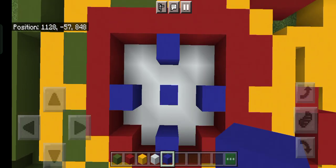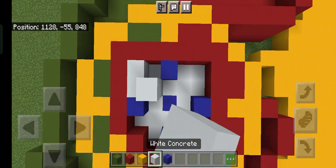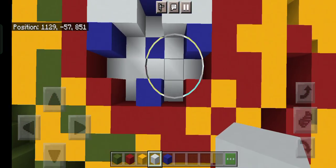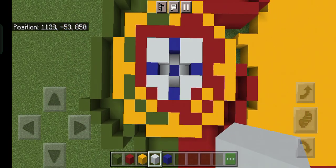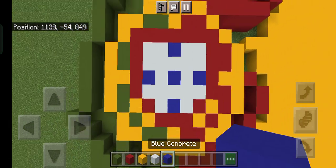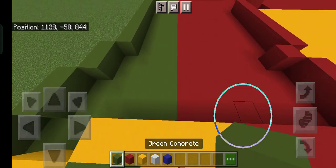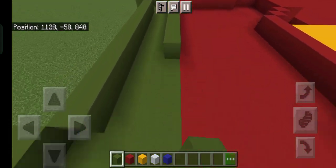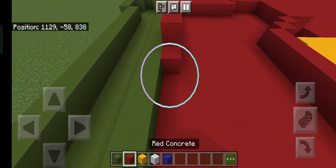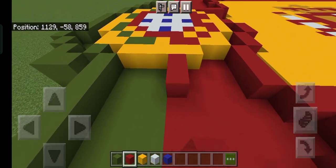In the center, grab out your blue concrete and build a large plus shape where there's a four-by-four white in each of the top corners and a small arrow shape at the bottom corners. Then surround the middle and add one block. The green and red concrete basically just connect to your coat of arms, same for the bottom as well.